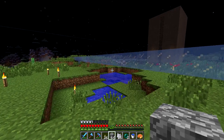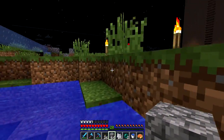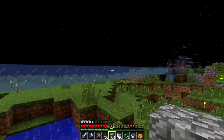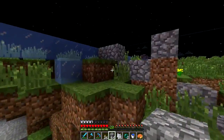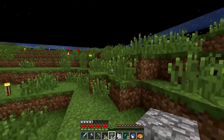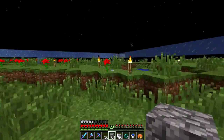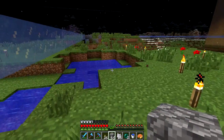Hey guys, and welcome back to another episode of the Bloxception server. We are up near the surface right now, and as you can see I've got some ice laid out around here. I used ice just because it's pretty easy to break once I'm done with it. What this ice is marking out is the spacing on the four towers of the Iron Golem farm.